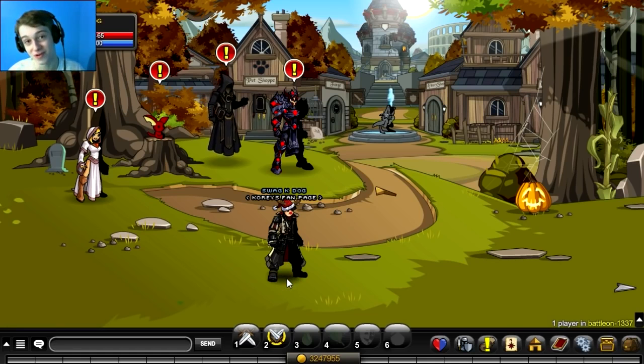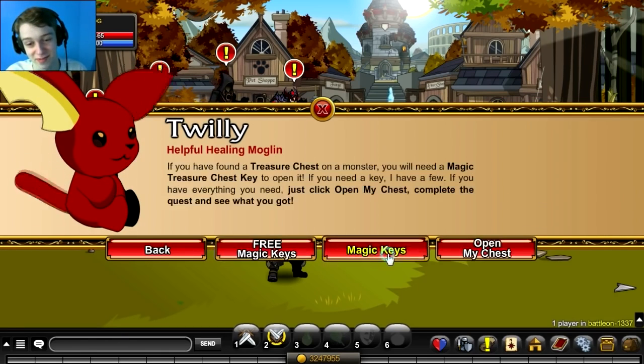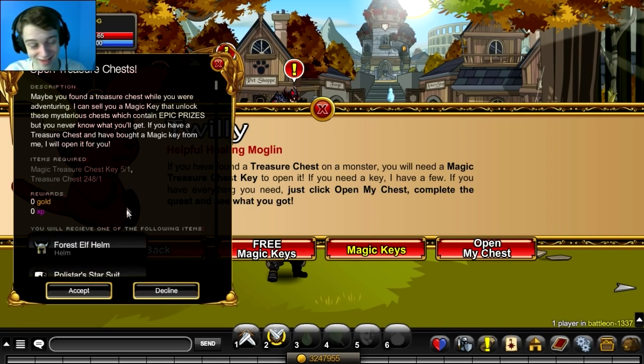Alright guys, so we hit the goal of 30 likes in the last video. So here's 5 keys, which cost 1000 adventure coins. Let's open these treasure chests. There are a few items I want to get out of treasure chests, but it's completely random what you get, so there's no control over this. Let's just hope we get something good.